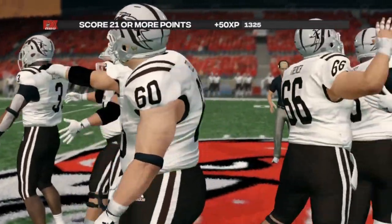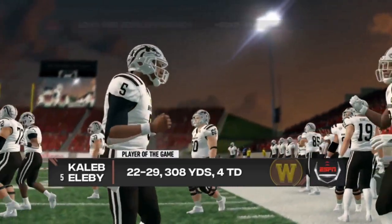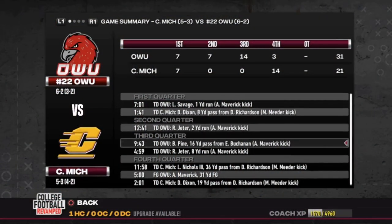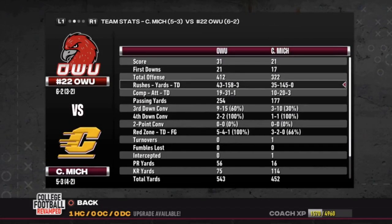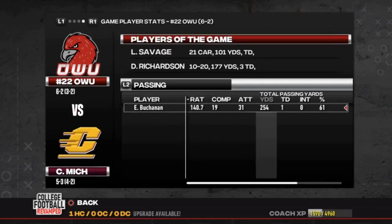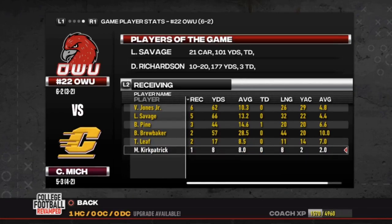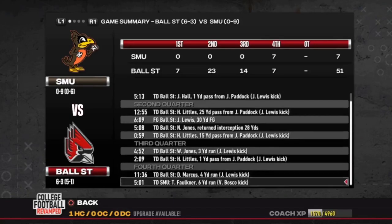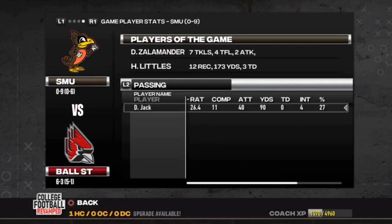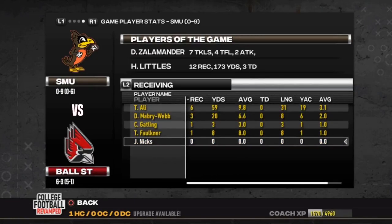Western Michigan — not Ohio Western — is in the driver's seat for the MAC West. This also helps out Central Michigan and Ball State. Ohio Western needs to win out the rest of the way and they need help. Ohio Western does get a win the following week against Central Michigan. No box scores for the Clemson or Western Michigan games — this is the problem with doing everything ahead of time and some games glitching out. Ball State crushes Southern Michigan the next week — 51 points. That's just unacceptable.